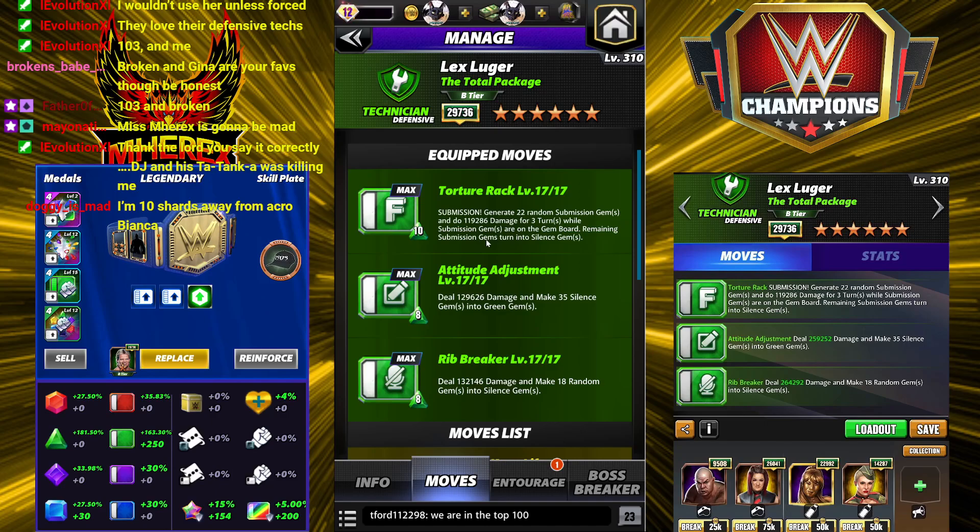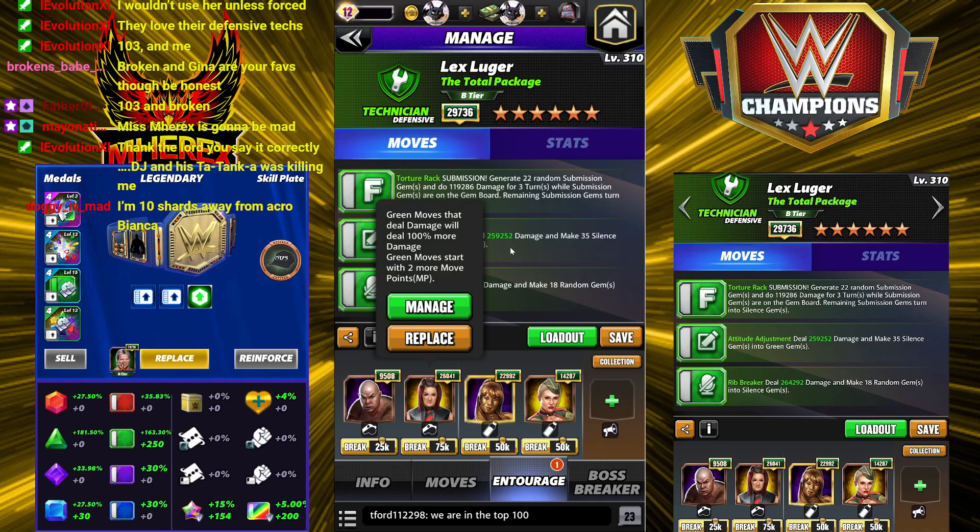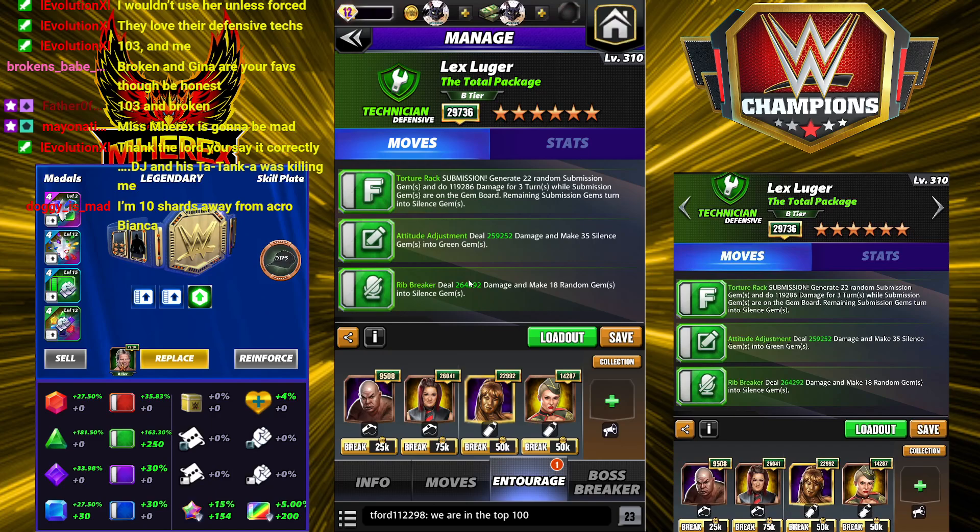Keep in mind when we're not using silence gems or green gems in particular this is going to be much weaker. I do have a Uso cap plate on it, which I think is only going to help with the first build maybe one other. Whenever you make eight or more silence gems, increase your green gem damage 150% for three turns — this combination will be amazing for any green boss battle and silence boss battle. Torture Rack: 10 MP green submission, generates 22 random sub gems, does 119k damage. Three turns remaining turn into silence. Attitude Adjustment: 129k, 35 silence into green, 8 MP. Rib Breaker: 8 MP, 132k damage, make 18 random into silence gems. You get going, everything cycles itself — Bob's your uncle, you're good to go.